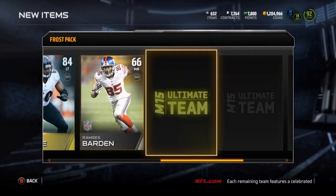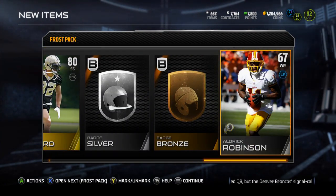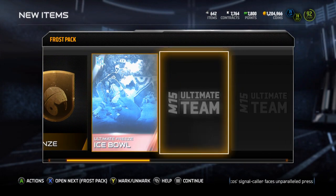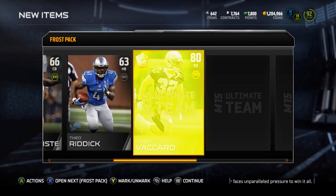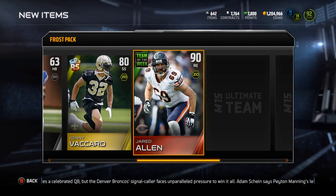Come on, give me one elite other than Morgan Burnett - come on now. There's the Ice Bowl - nope, Clifton Gathers, nope, nope - not getting an elite. Rising Star Kenny Vaccaro.